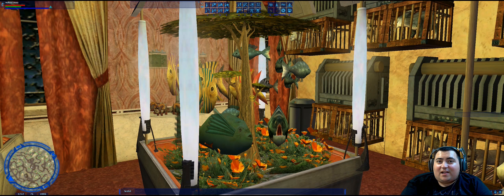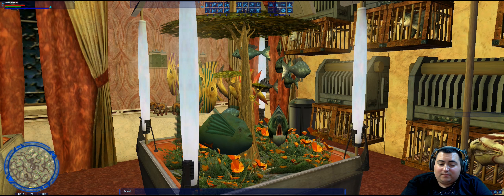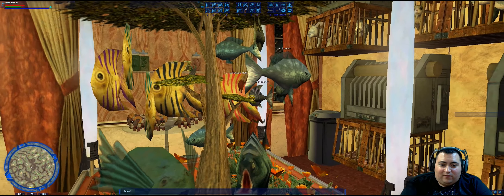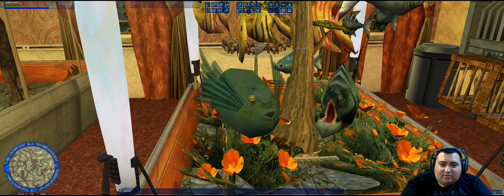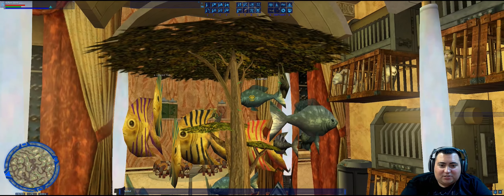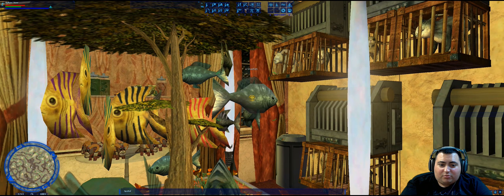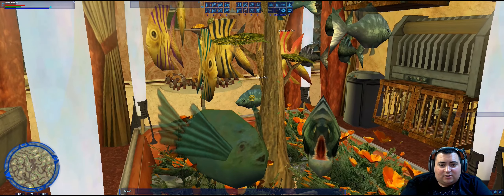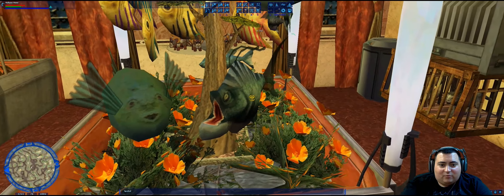The third question says: besides the blowfish, what other type of fish is there only one of? Well, this here in the center is a fish tank, and if we look at all the fish, we got a blowfish right here. We have a striped fish, but there's another striped fish. We have a blue fish, but there's another blue fish. We have a black fish, but there's another black fish. And we have this guy, which is Ala, which is the answer.